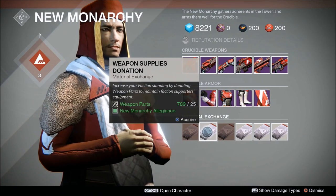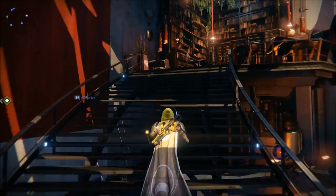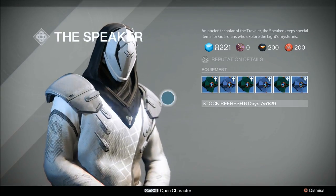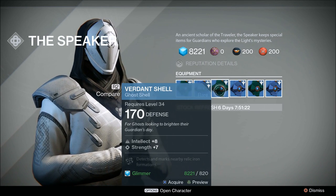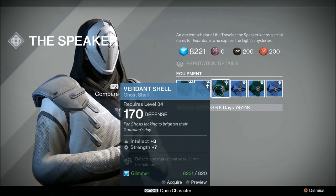You can also use different supplies in order to gain reputation, such as weapon parts or motes of light. There's also a bunch of new ghost shells, and the way you get these new ghost shells is to go to the speaker. Each of the ghost shells have different stats, and when it comes to these new ghost shells, I recommend that you equip one that has the highest defense, because that's going to increase your light level the most.